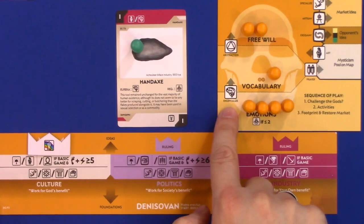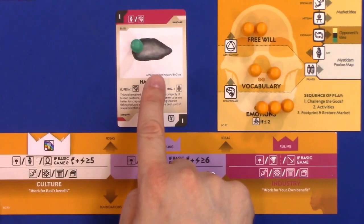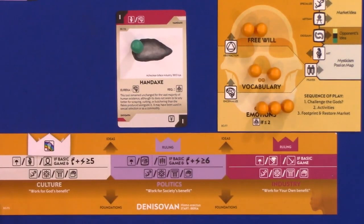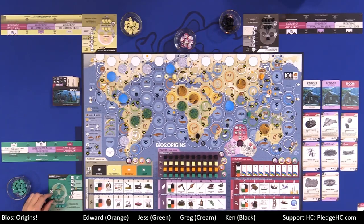The Eureka in this case is encephalize — move a pawn from emotions up to vocabulary. Then, anybody else who had an elder on this card immediately gets the Eureka as well, regardless of how many they have. Jess gets to take the encephalized action: put her pawn back into free will and move one of her pawns from emotion up to vocabulary. That's the consolation prize for being on a card someone else claims.